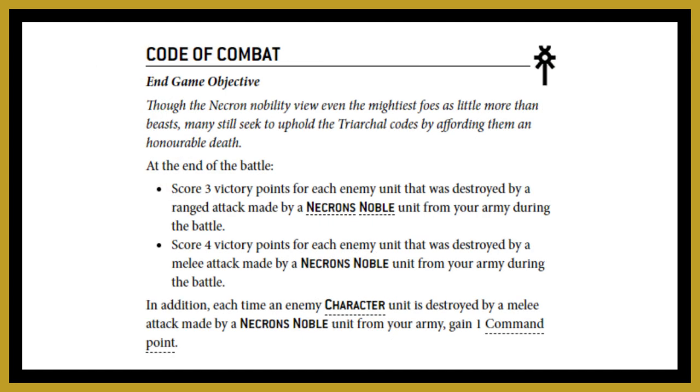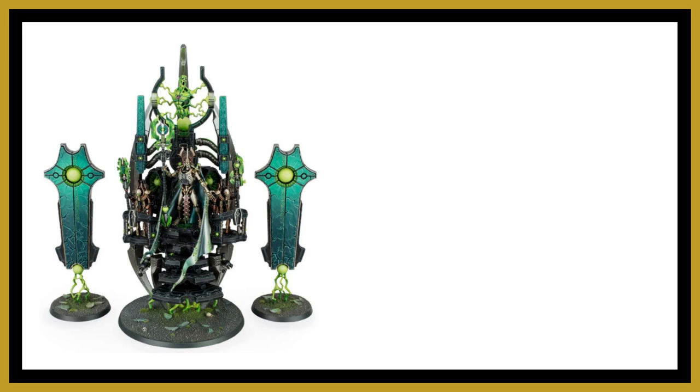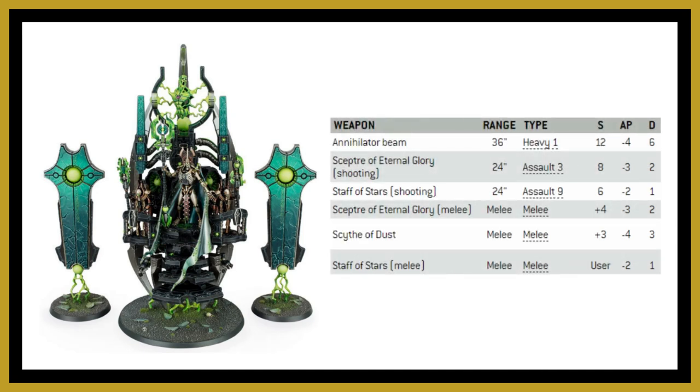The last option in this section is Code of Combat, an end game objective. At the end of the battle, score three victory points for each enemy unit destroyed at range by a Necron Noble, and four victory points if an enemy unit was destroyed in melee. Additionally, if you take out a character you gain a command point. This is really specifically built for the Silent King — with his range of weapons, loads of attacks, and the standout Annihilator Beam at Strength 12, minus four AP and flat 6 damage.